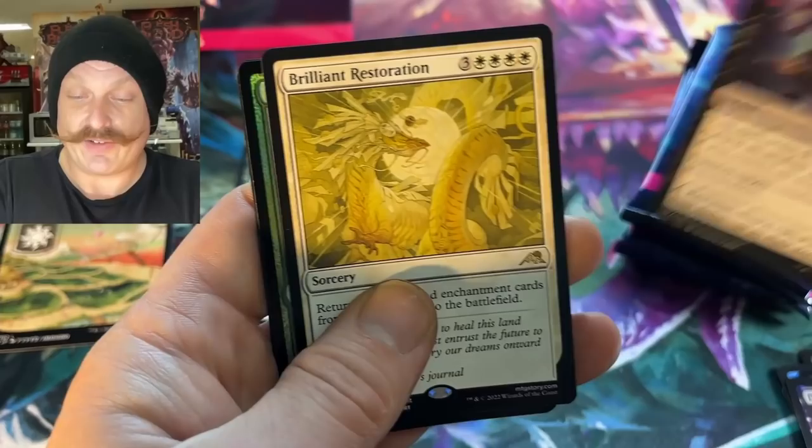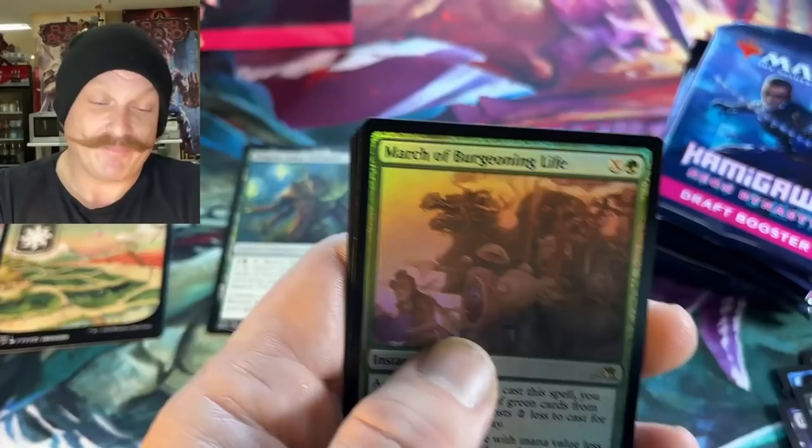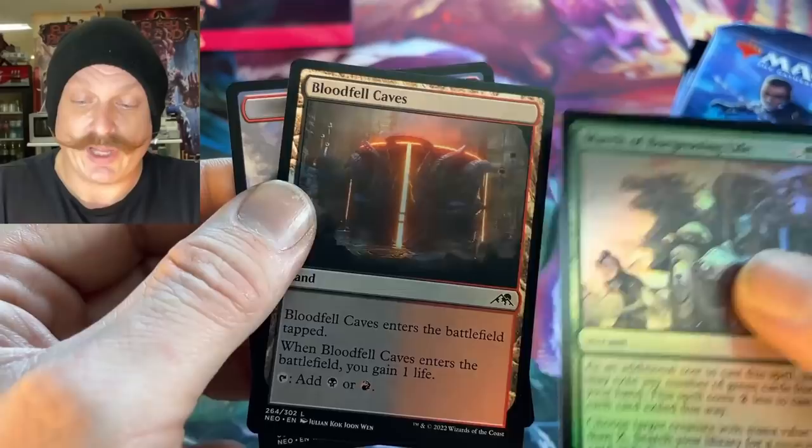Oh, we got a foil — Brilliant Restoration. Return all artifacts and enchantments from your graveyard — so that's the opposite of the one I just opened. You need that after you wipe your boards. There's one that destroys all of them. There's a rare — March of Burgeoning Life. Cool. And we got a Blood-Fell Caves — oh, that got reprinted.